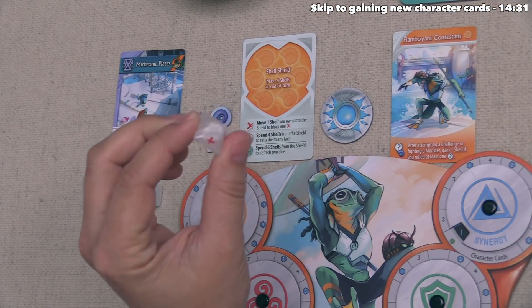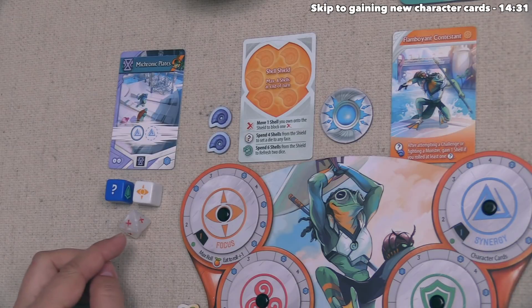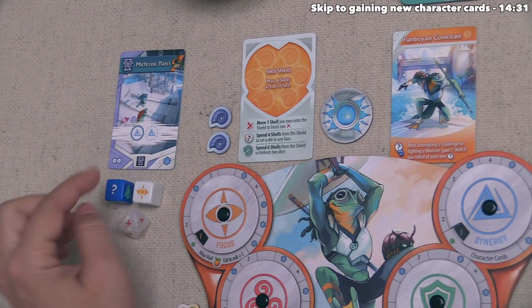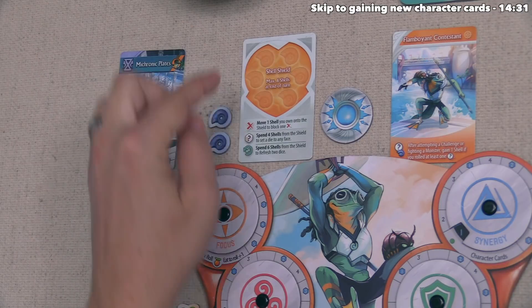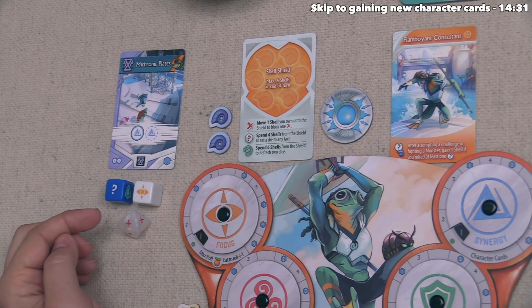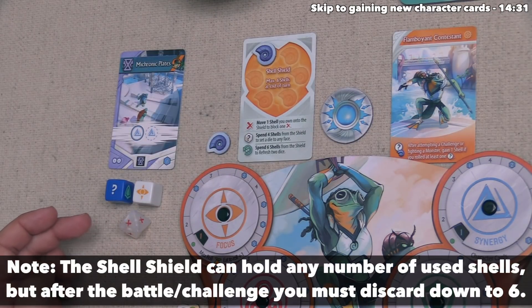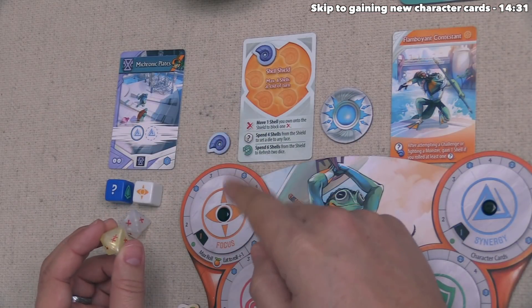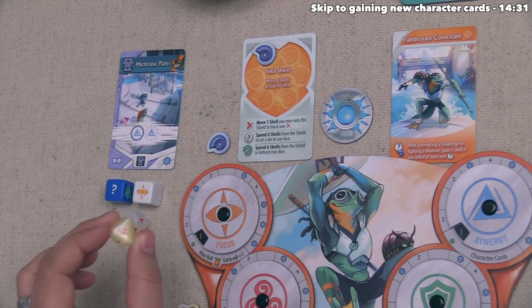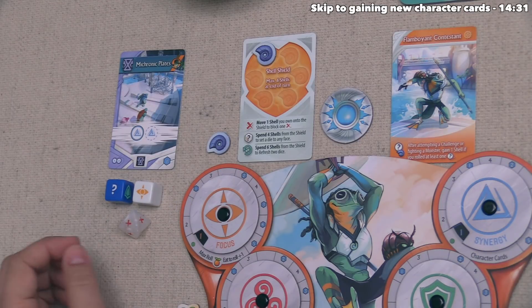Rolling the dice: we got a question mark on our initiate die, a focus on the novice die, and an X on the danger die. Because the danger die showed at least one X, we have to either remove one of our dice from the challenge back to the supply, or spend a shell from our supply onto our shell shield to absorb an X. We have two shells, so we spend one on the shield. If it had been two X's and we didn't spend two shells, we would still just lose one die — you need at least one X showing to lose a die, but blocking that face costs two shells.